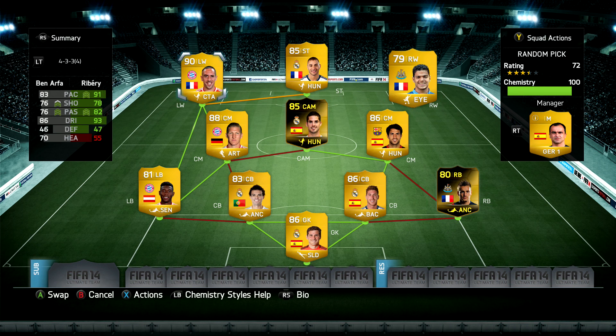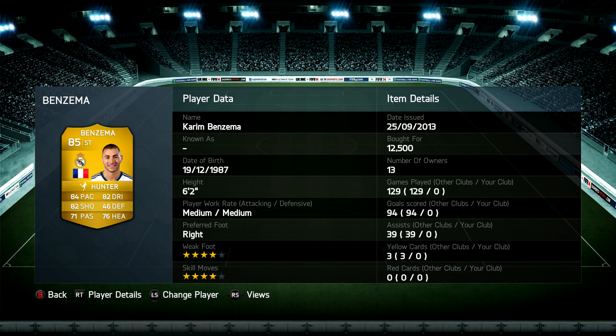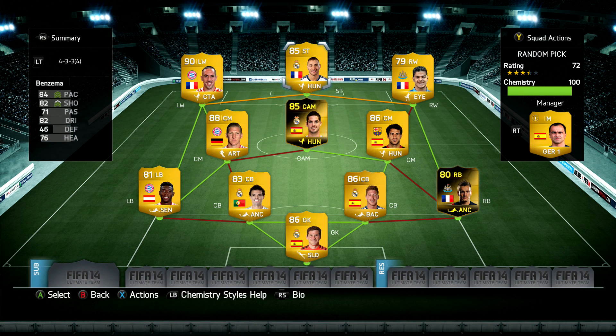Out wide we've gone with a bit of a French theme and a five star skiller theme in Ben Arfa and Ribéry — both rapid, both with incredibly tight dribbling, and both able to cut in and shoot because their strong foot is on the opposite side. Our third and final random pick is Karim Benzema with 84 pace, 82 dribbling, and 82 shooting.